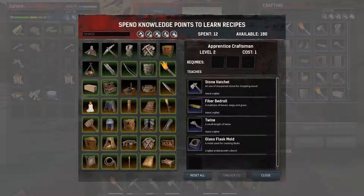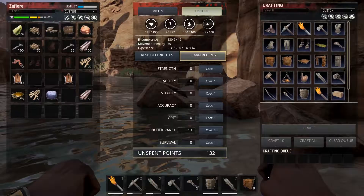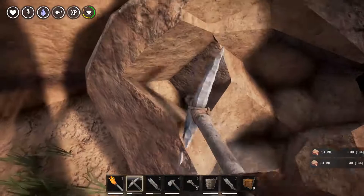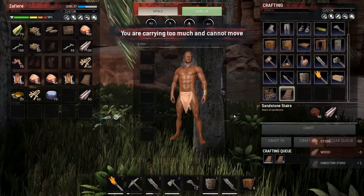Is there any kind of stairs? Let me search — sandstone stairs, those are already unlocked. Can I just build those? Yes I can! It requires stone and wood. You can bet that's what we're gonna do. Oh, another thing — the whole dual-wielding mechanic, I love that. That's amazing, good for you game.